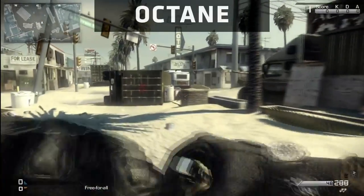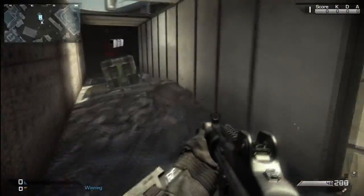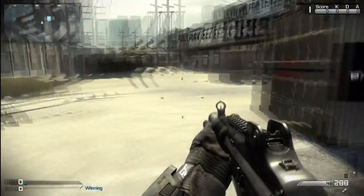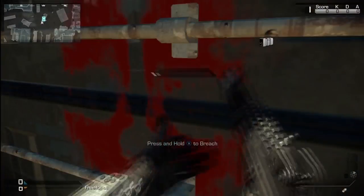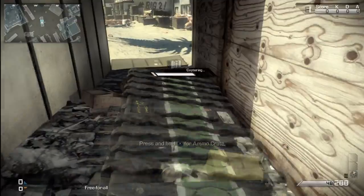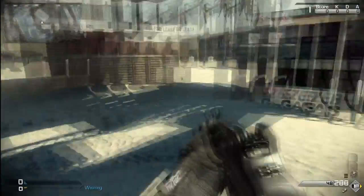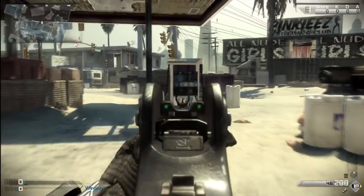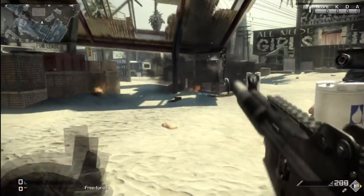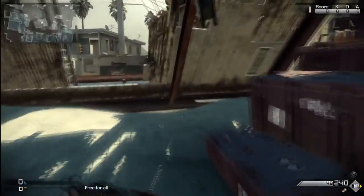Next we have Octane — this is probably my favorite one. Chuck a grenade there and you can get in and get a free care package. Not many people know about this and I seem to get the care package almost every time we play Octane. If you don't want to use your explosive, you can hold X on 360 to breach the door and fall in. Then we have the petrol station — shoot this pump until it explodes and the roof will fall down, giving you a good vantage point to shoot from while still being under cover.